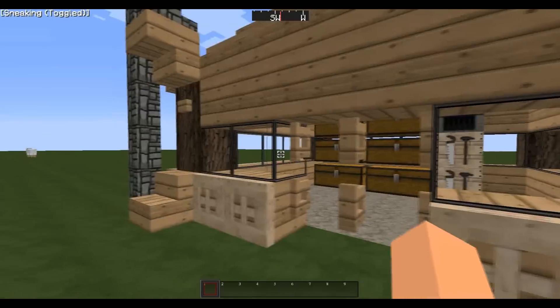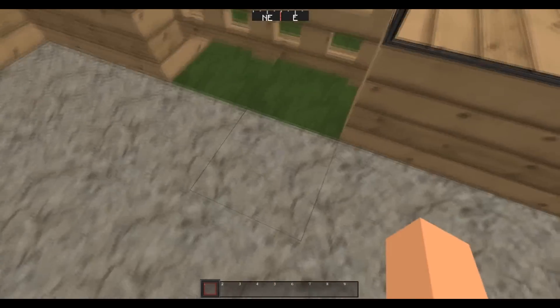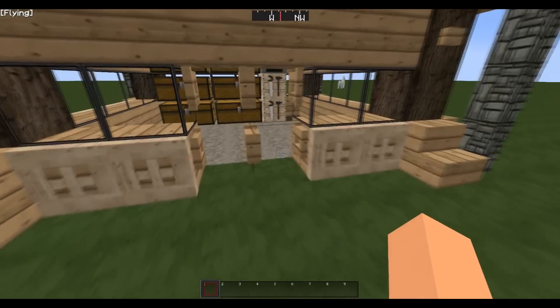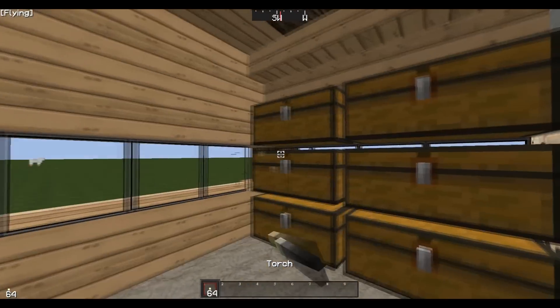You basically have to use your newbie skills to bait someone into this cave area. Once you close the doors on them and they're in here, they're screwed. You just have to get someone to chase you in. I'd actually recommend lighting this up before going any further.